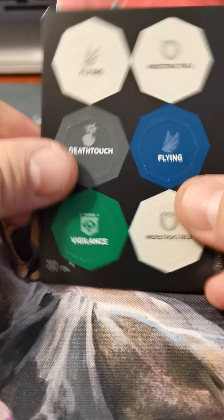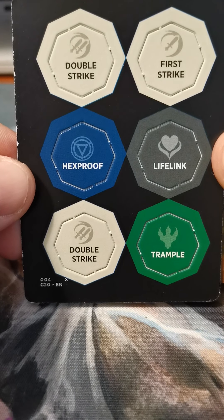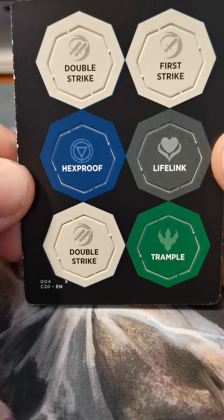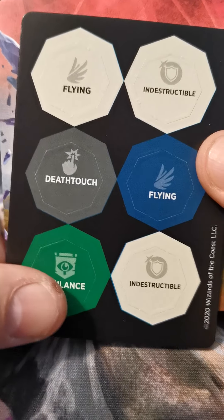Okay, so there's an insert — learn how to draft a deck, how mutate works. Cool. And those are punch-out tokens. I didn't even think about these since they announced them. What a good idea — I think it's a good idea anyway.